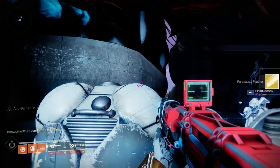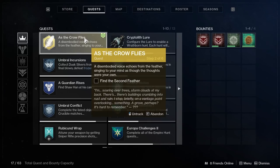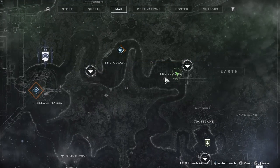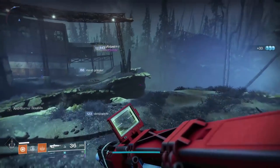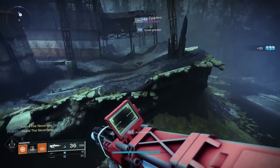The following steps kind of all serve as riddles to the feather's location. The tip off here was the line about a grove. So we're going to load into the EDZ and head to the Sludge. The feather can be found up on the elevated broken bridge just across from the Hallowed Grove Lost Sector.